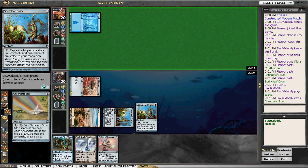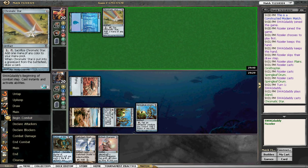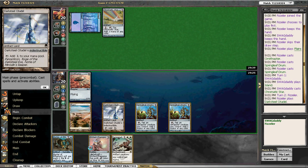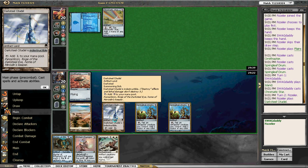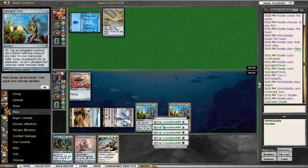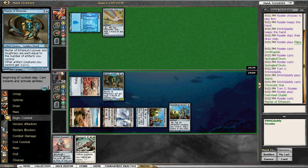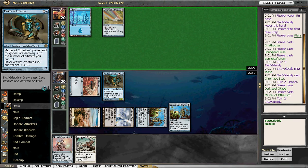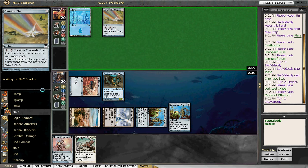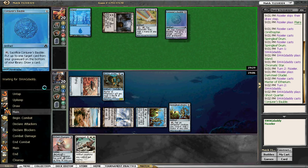Probably probing — nope, Chromatic Star. So we could be playing — actually probably are playing Eggs. I'm gonna take advantage of him being tapped out and play the Tempered Steel. Next turn I'll play the Master of Etherium. Eggs, also known as Second Sunrise — the Chromatic Star and Conjuror's Bauble confirm it — we're definitely playing Eggs.